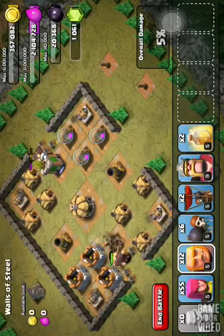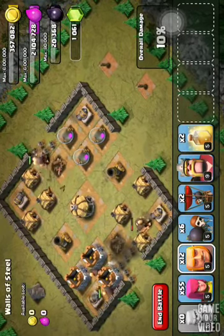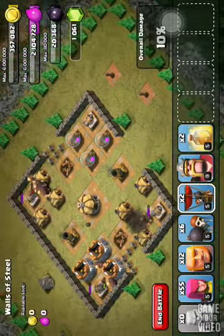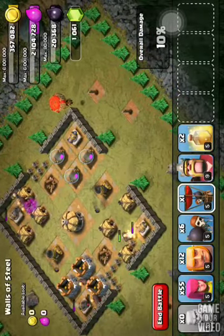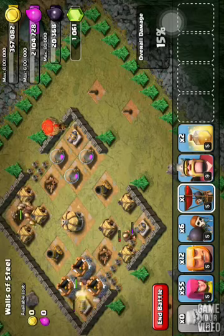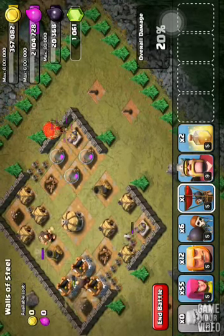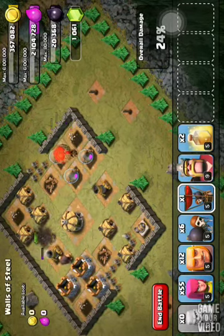If you have lower level giants you might want to put more. After the archer towers are done with, I'm just going to put in one balloon. If you wanted to put ten giants on each side, you could probably go through the map with just giants.